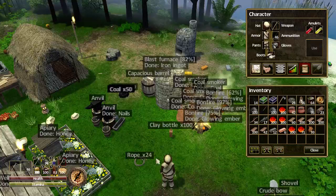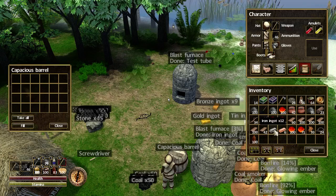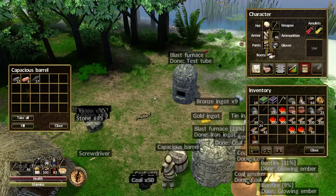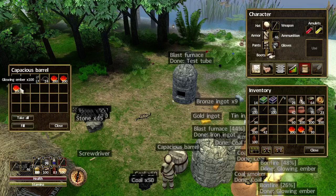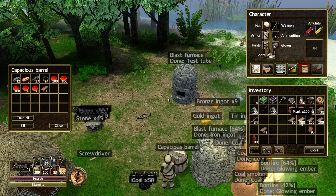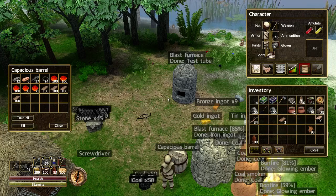Let's go over here and pick up all this stuff. In this barrel I can put my ingots, my nails, my rope, my glowing embers. I think I'm going to need loads and loads of capacious barrels, but they are fantastic — I'm well impressed with them. Let's stick my planks in there too. I'm going to be making loads of these.